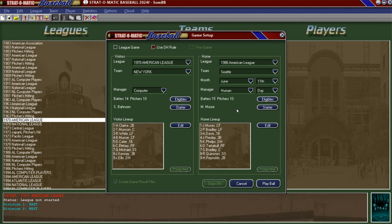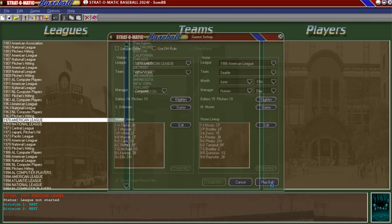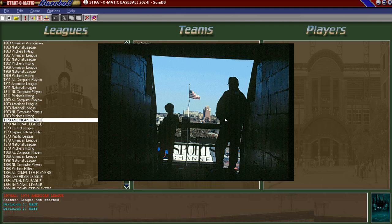We are going to go to the 1970 New York Yankees taking on the 1986 Mariners. The Mariners will be at home, and the Mariners in 1986 were 67-95, while the New York Yankees of 1970 were 93-69. The computer will control the Yankees, and I'll take Seattle and see if I can get Seattle a win. Let's get into it.